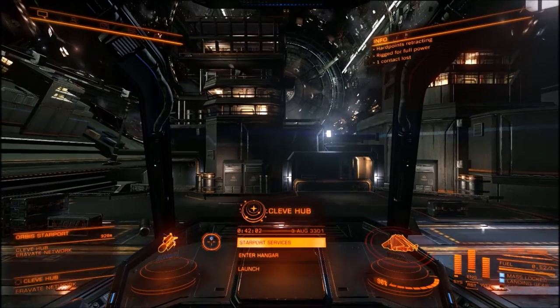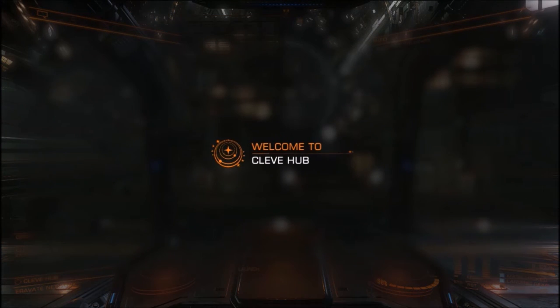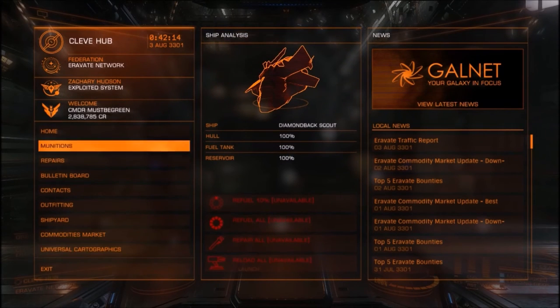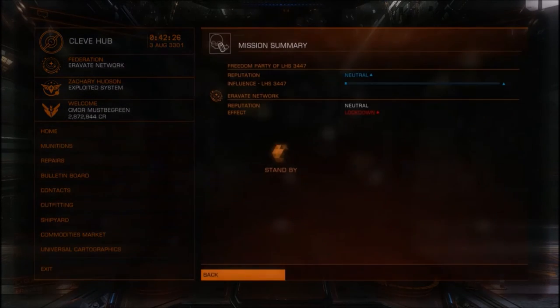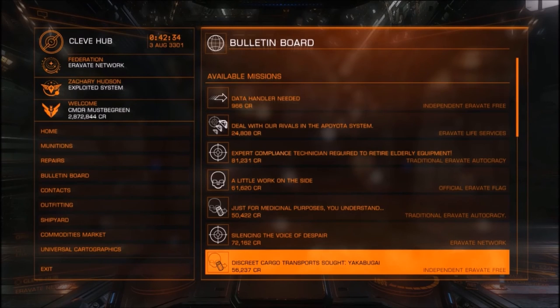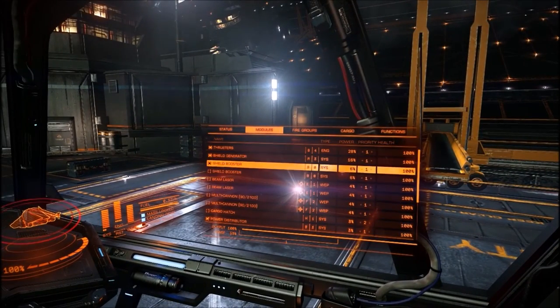We can turn off silent running mode — thermal signature restored. Go to our starport services. We did take a little bit of damage when we landed. Go to our bulletin board — because this was a bulletin board mission — and turn it in. Get cargo, and you just did that: illicit transferring of cargo without getting fined. And that's how you do that. Very simple, very straightforward. Once you're done and have no more illicit cargo, go to your modules and turn everything back on.